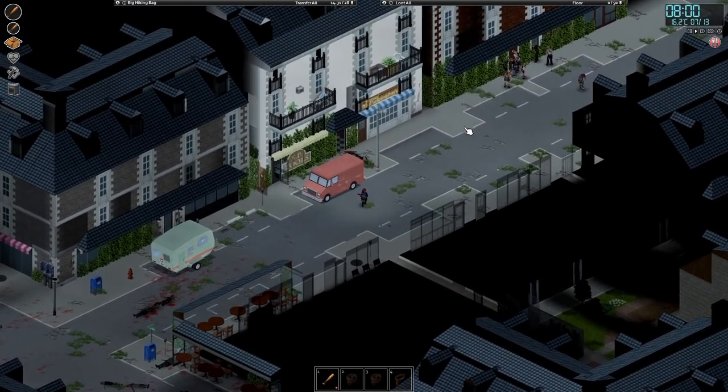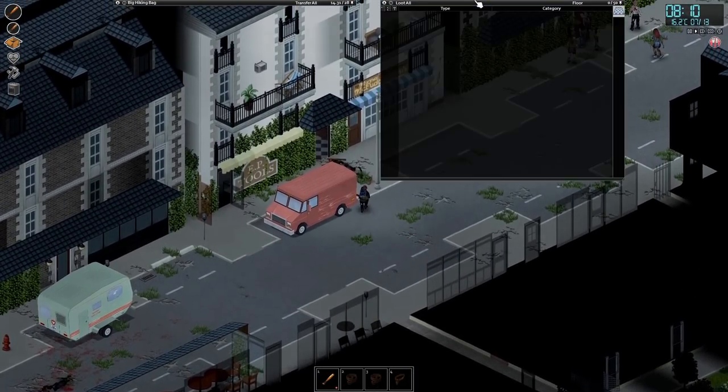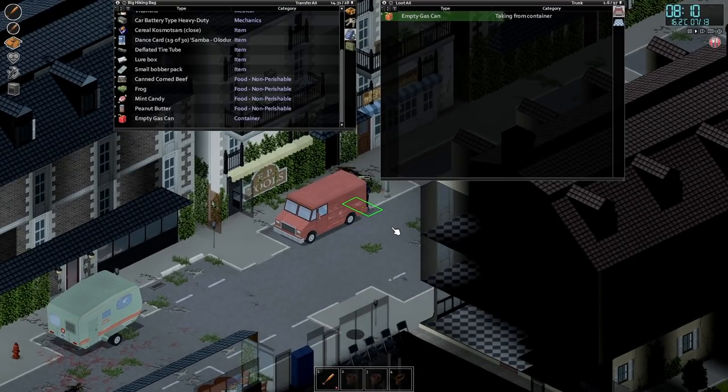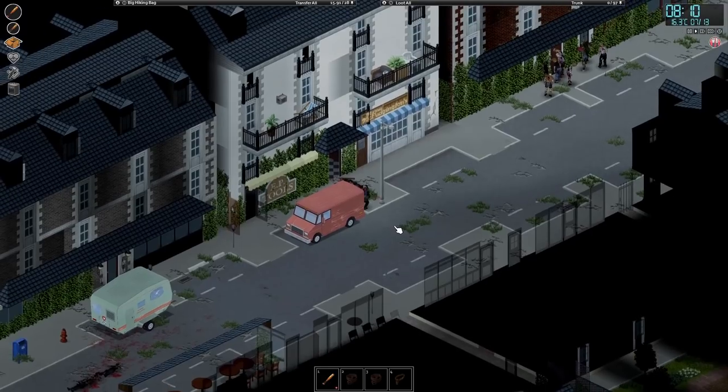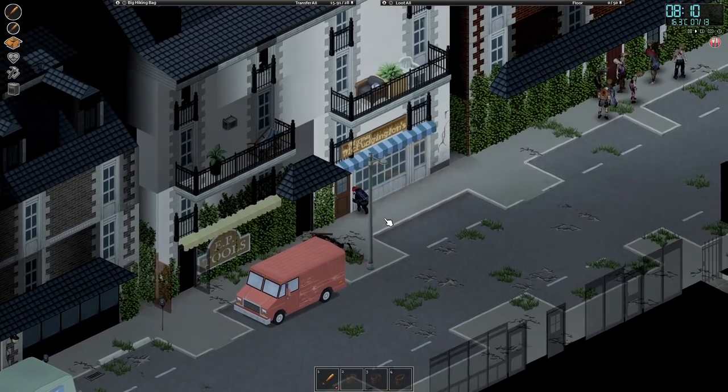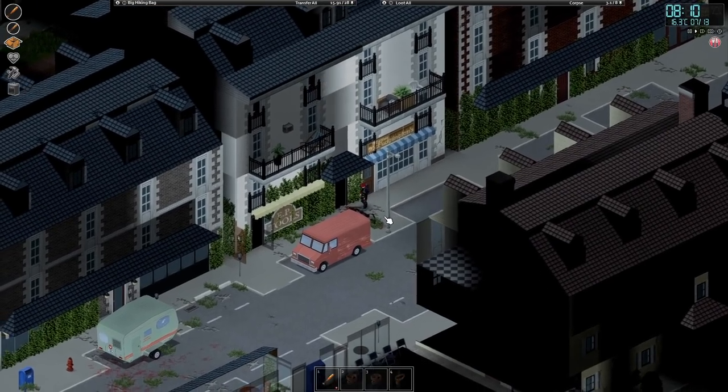Yeah, that was the horde that I ran away from. If I can get in here - there we go. I just want to check this out. I know it's probably a massive risk. Oh it's empty anyway - the camps are empty. Fine, doesn't matter. We'll go.